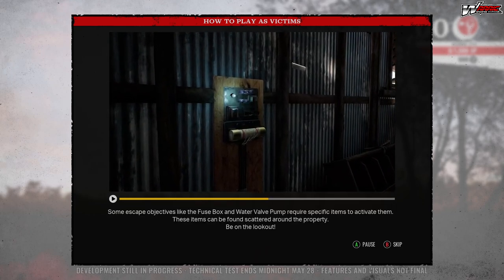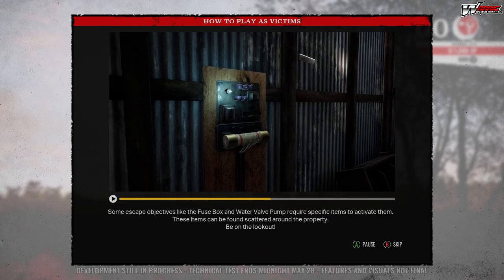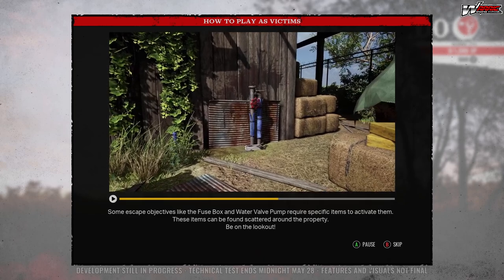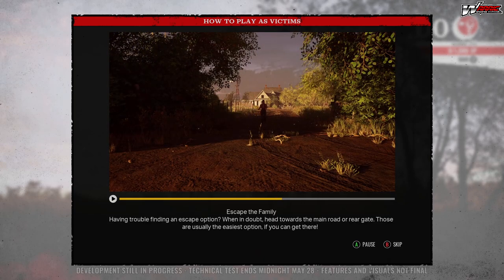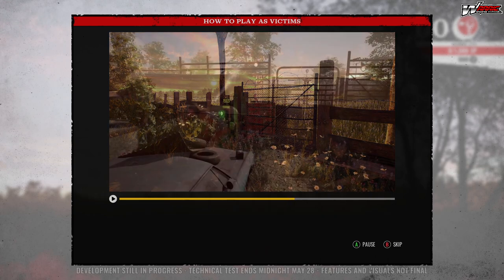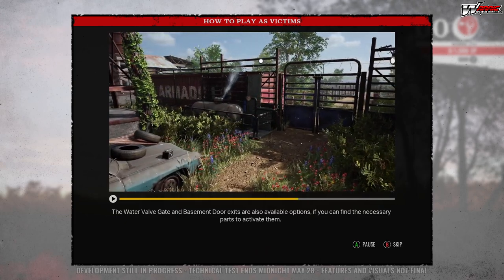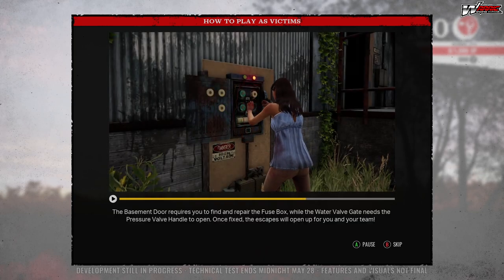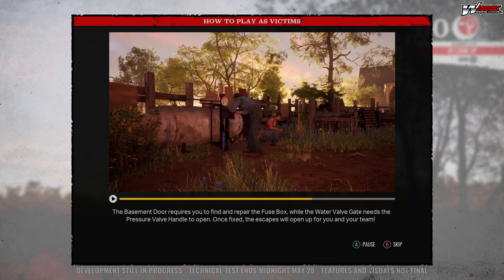Some escape objectives like the fuse box and water valve pump require specific items to activate them — these items can be found scattered around the property, so be on the lookout. When in doubt, head towards the main road or rear gate, as those are usually the easiest options. The basement door requires you to find and repair the fuse box, while the water valve gate needs the pressure valve handle to open. Once fixed, the escapes will open up for you and your team.